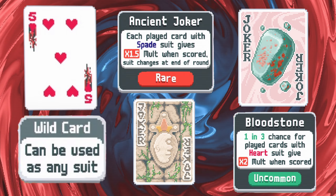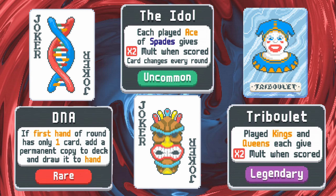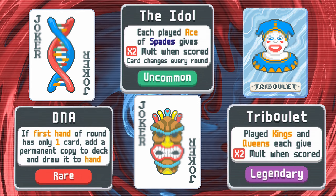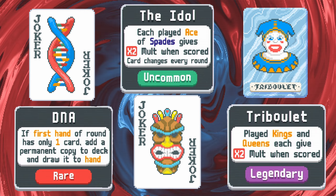Another legendary appearance here with Triboulet doubling your mult with every king or queen played. Throw in DNA to make lots of the same king or queen, and then all you need is the Idol to send you to the rafters with points. The Idol picks a card each round to be its trigger card, but it's weighted to the contents of your deck. Have 50% of your deck's volume be the king of hearts, then there's a 50% chance the Idol will double your mult on a king of hearts.